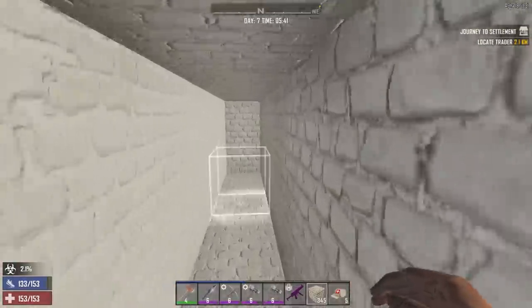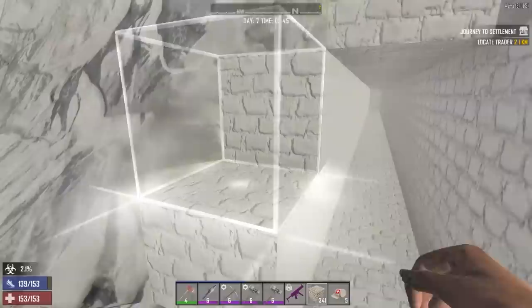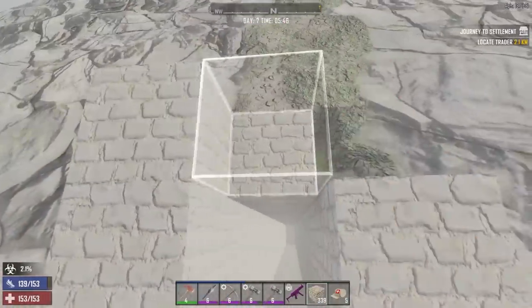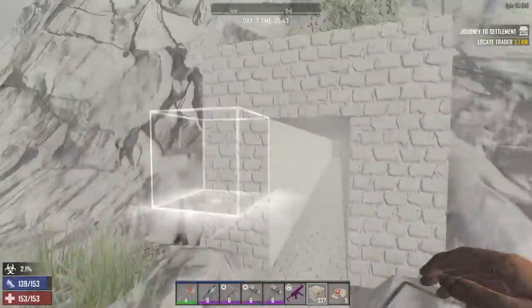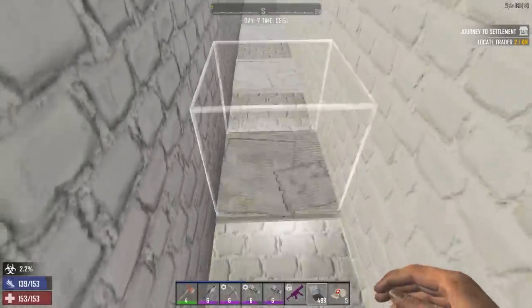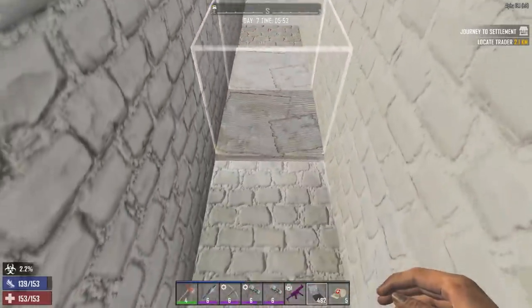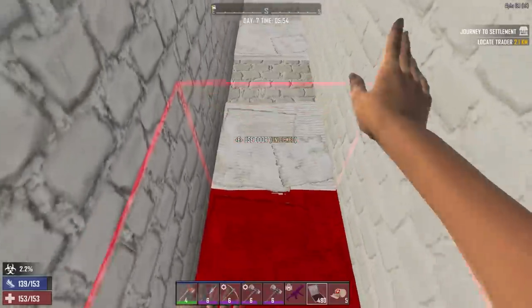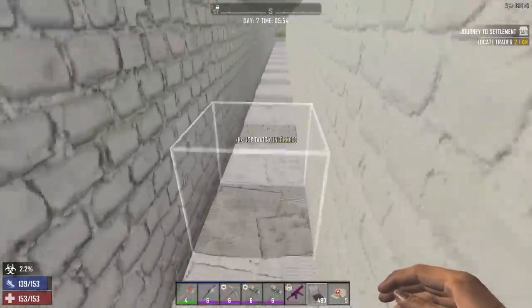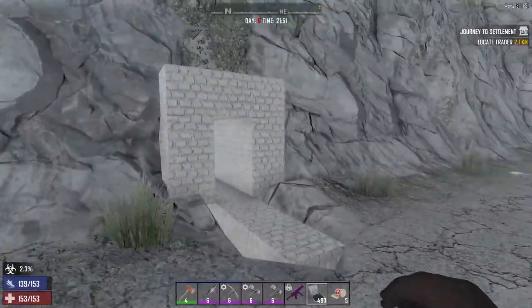I've built this tunnel in a mountain. I'm going to test if it's the destroying of blocks that's causing the issues. If we can get them to run through here with the hatches it might work. I know I could be using much better blocks but I want to see if this is still good even at lower levels. Day 8 — seems to be working.